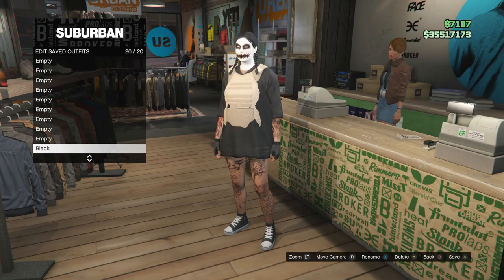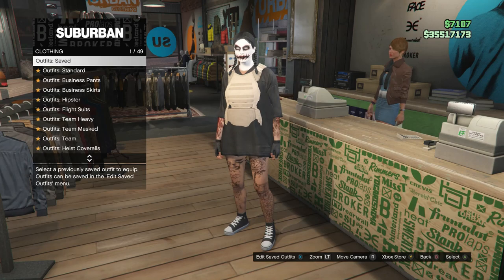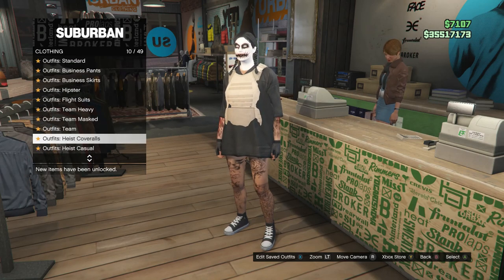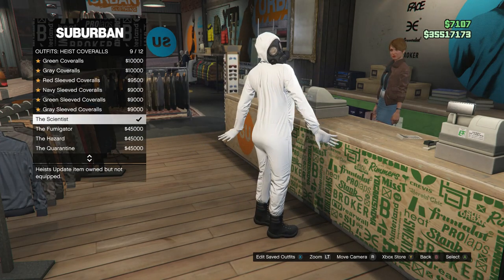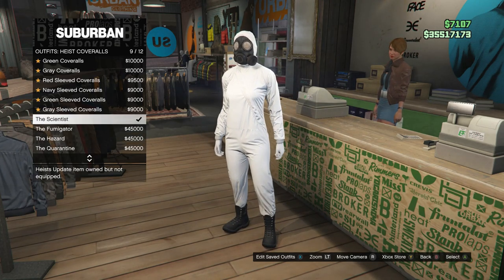After you save this outfit on slot 1 or slot 20, that's basically it. Now you guys will want to go ahead and scroll down through your clothing until you find the heist coveralls which is on slot 10, and scroll down to slots 9 through 12 and just select one of these outfits with the toxic mask.